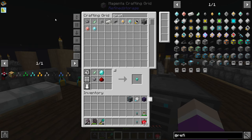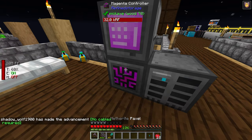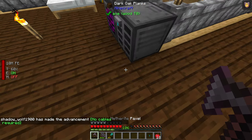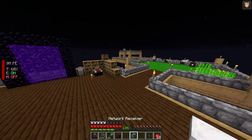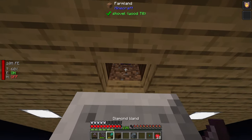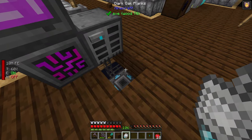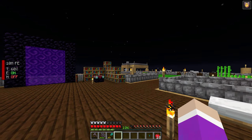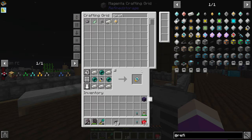I craft the transmitter and place it in the ground here, then grab the receiver and put it nearby. I right-click with the network card, turn on my magnet, put the network card in the receiver, and now I've pretty much extended our network range over there. I grab some cable and range upgrades.